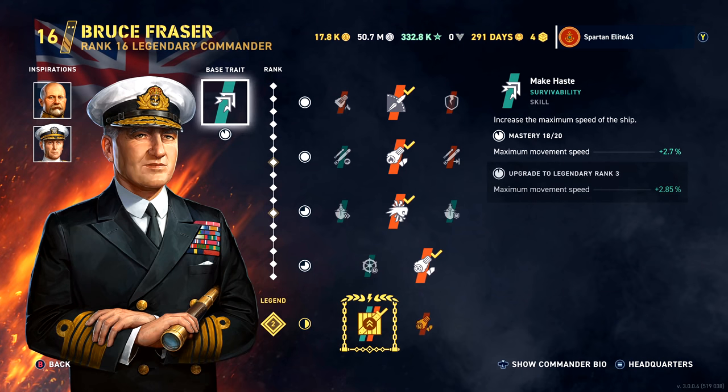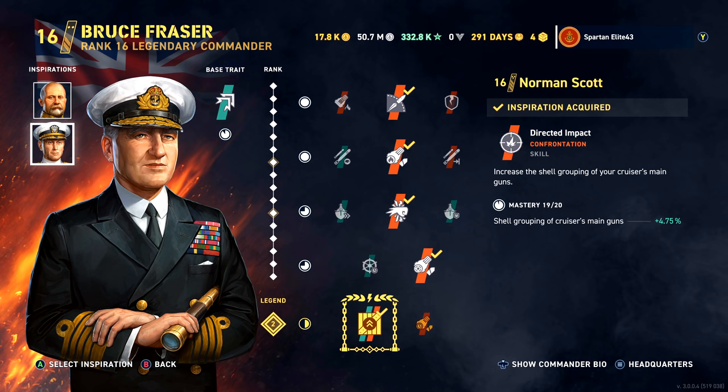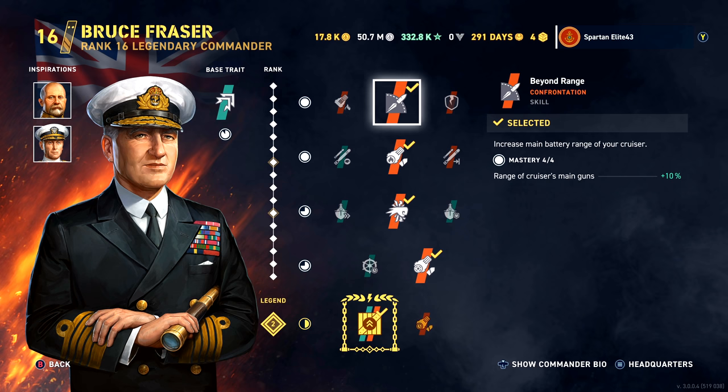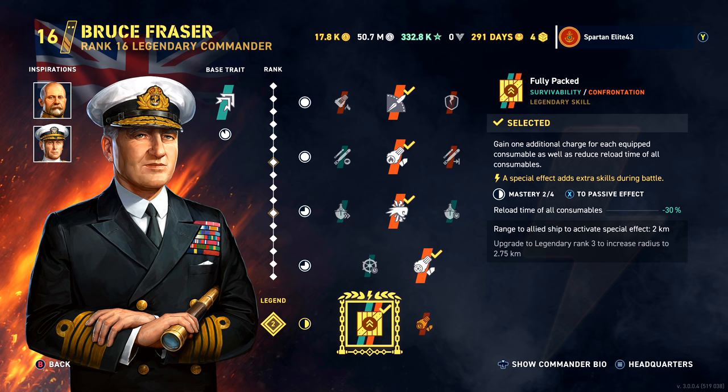We're using Bruce Frazier. We have Nikolai Von Essen as our Commander Inspiration, as well as Norman Scott. We are running Beyond Range, Igniter, Punch-Through, and Fixated as our main skills with Fully Packed as our Legendary skill.